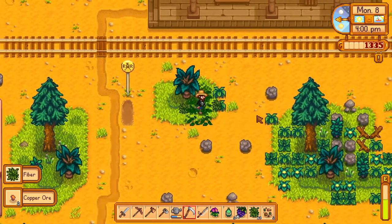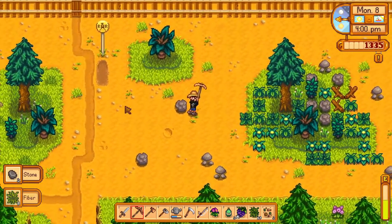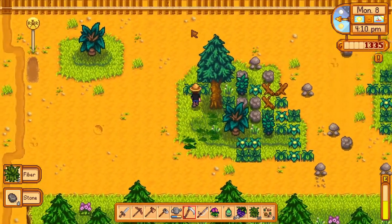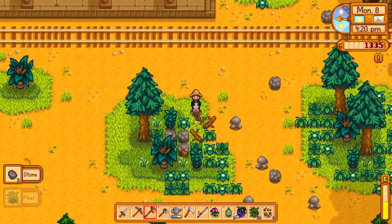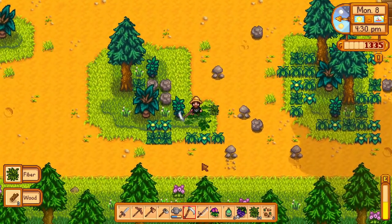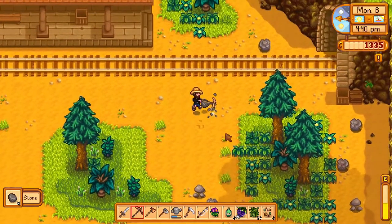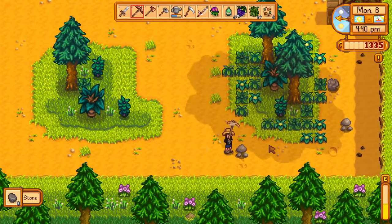Copper — nice. I might even come across some coal if I crack open these rocks. Since I just burned through 200 rocks, I don't mind getting some resources here. I'm going to clear out this section of the map. I really hope I have one more daffodil back at the farm — otherwise I have nothing for poor Gus, which stinks because he has a taste for the finer stuff.